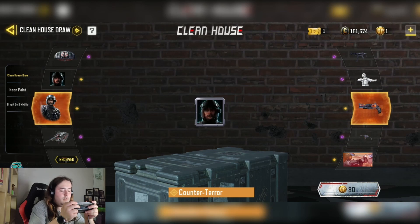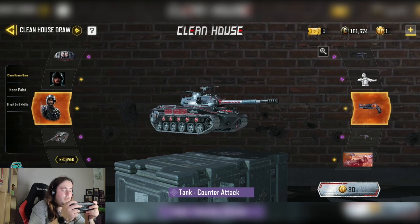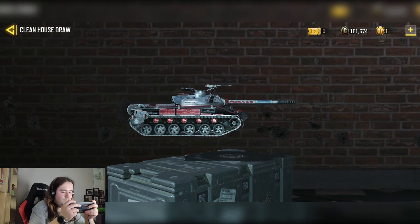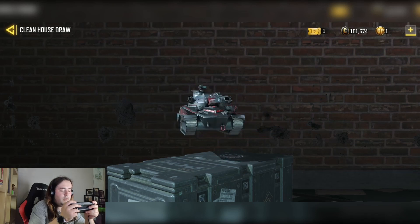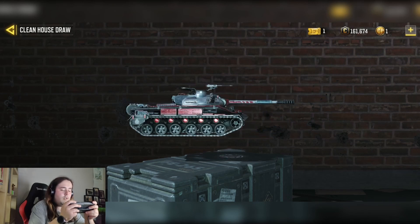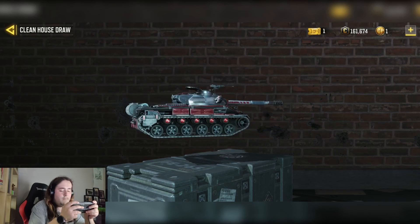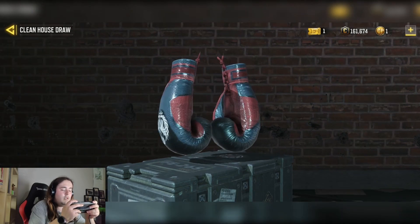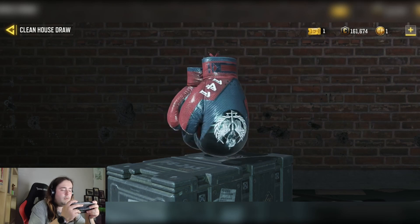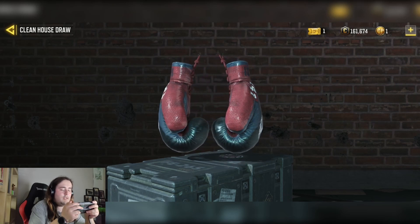Here's the avatar frame — we have the tank. If those red bits were animated it would be a lot better, but it's not, so it's not the best. Honestly, it's going to get a 4 out of 10. Then we have the boxing gloves — they're alright actually. Again, a bit more animation would be nice on it, but let's say it's about a 5 out of 10.